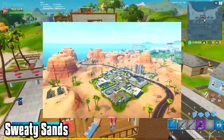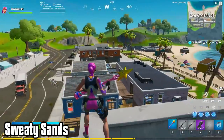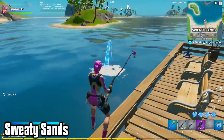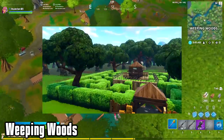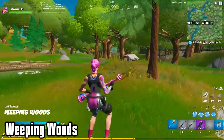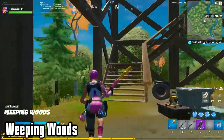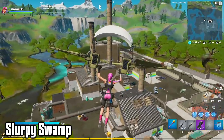Sweaty Sands reminded me a lot of Paradise Palms, because there's the hotel in the front, and then houses and stores lined up down the street. The big difference is Sweaty has a boardwalk that goes out over the water. That's where you can find fishing rods, loot, and obviously fish to catch. Next, Weeping Woods is a cross between Wailing Woods and Lonely Lodge. There's big log cabins all over the place, trees because it's in a forest, yet it's still surprisingly open and flat. If you go towards the east, you'll see the giant watchtower, which is what initially reminded me of Lonely. Directly south from there is Slurpee Swamp, another new POI.